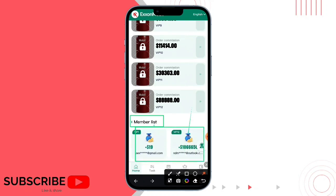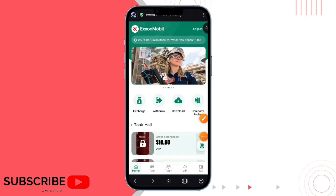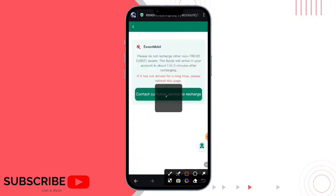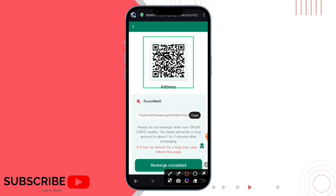You can easily read these options: this is the bonus, and deposit, and withdrawal, and share, team, app, and logout. And here is the basic amount and promotion amount, and here you can check the financial account and experience account.